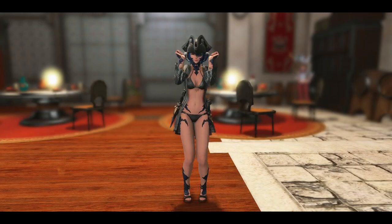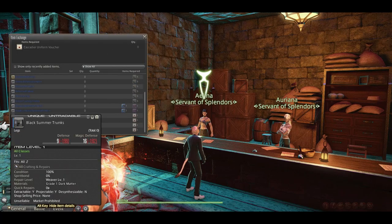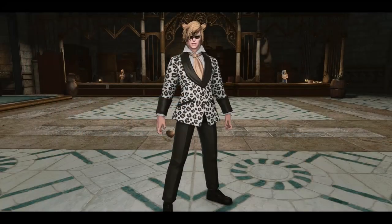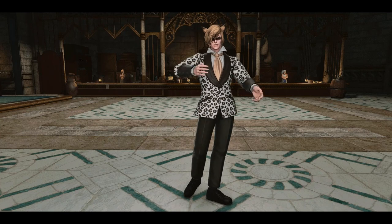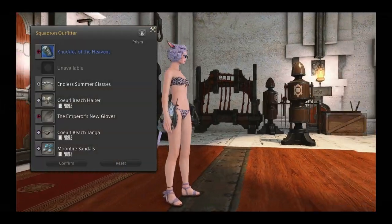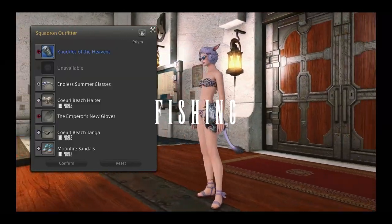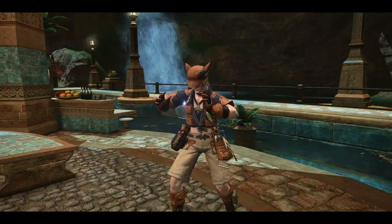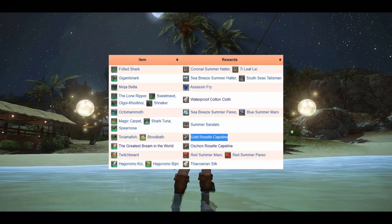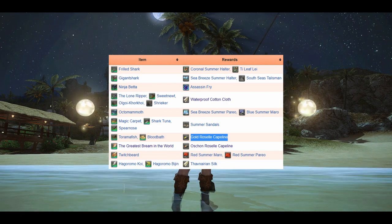If you want to get a quick, easy bathing suit, there is the Uncanny Knickknacks vendor. And finally, as we go over this last swimsuit, there is one more glamour resource that may surprise you: Fishing. By catching some particular rare fish, they can be desynthesized into glamour swimsuits, or materials needed to make swimwear. So break out your rod if you want to have some fun at the beach. Here is a list of all the fish that can be desynthesized into glamour items or crafting materials for glamour items.